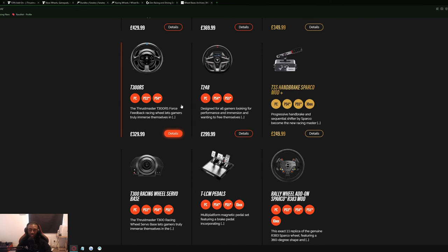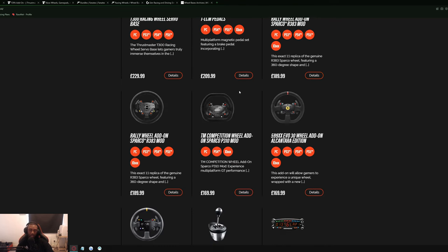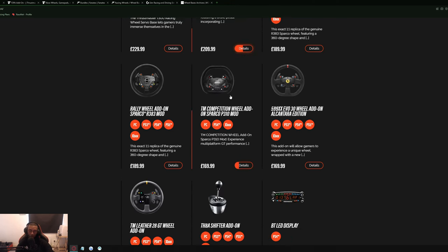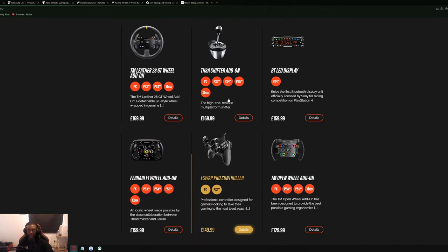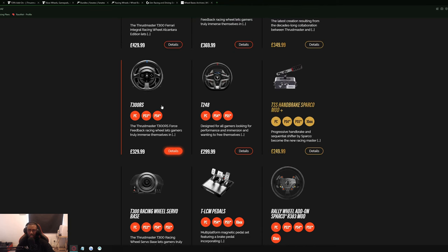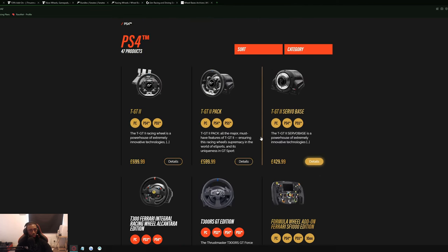Then you have the load cell pedals, which are the pedals I probably recommend the most. However, pairing them with the T300RS moves the setup from a £300 wheel to a £500 wheel. The pedals are the most important component — that's where you gain most of your pace, learning throttle control, braking, and so on. For now, the T3PMs are probably the best option, bringing the cost to roughly £400, which I still think is better money spent than getting the Logitech.